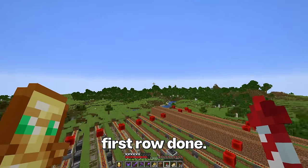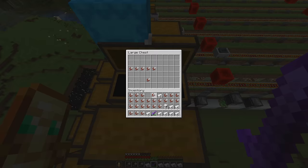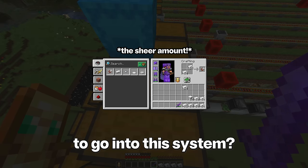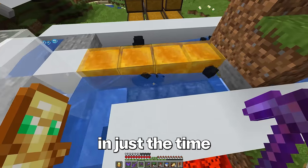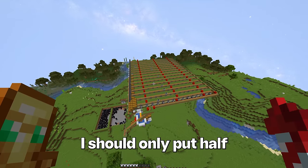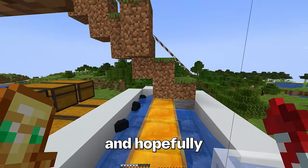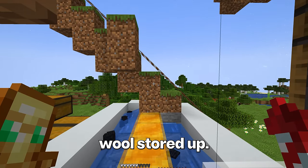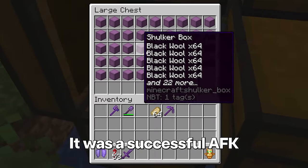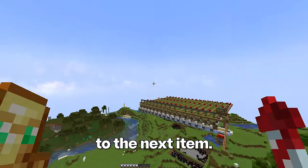That is the entire first row done — it did take about an hour. This is insane how many shears need to go into this system. This farm made like 10,000 wool in just the time it took to build it. I'm thinking I should only put half of the sheep into the farm to save time. I'll just AFK overnight, and hopefully in the morning there should be enough wool. It was a successful AFK session — there is way more than enough wool in here, so let's move on to the next item.